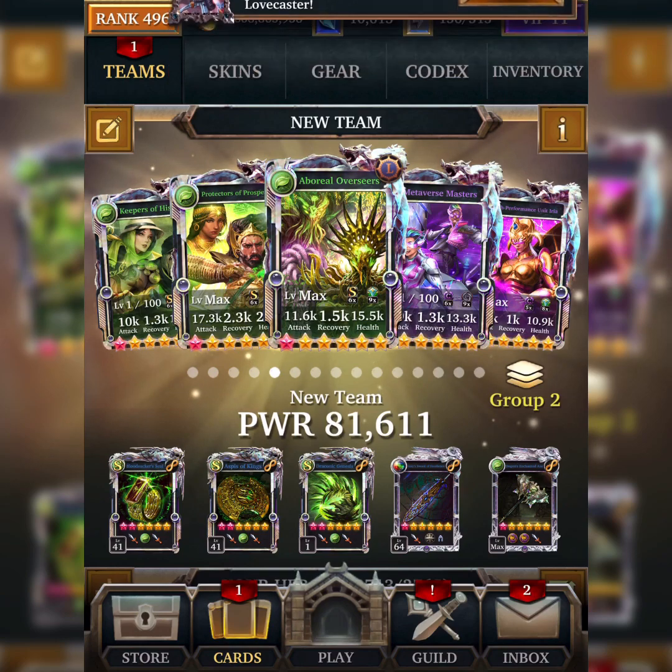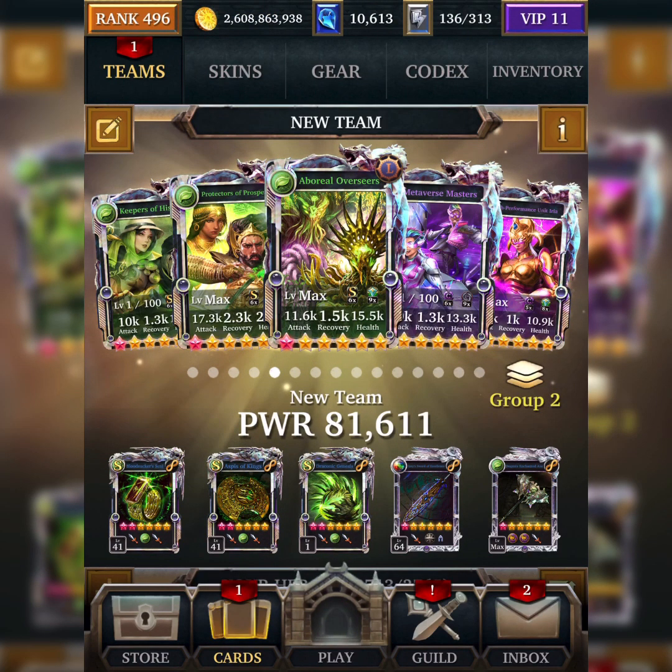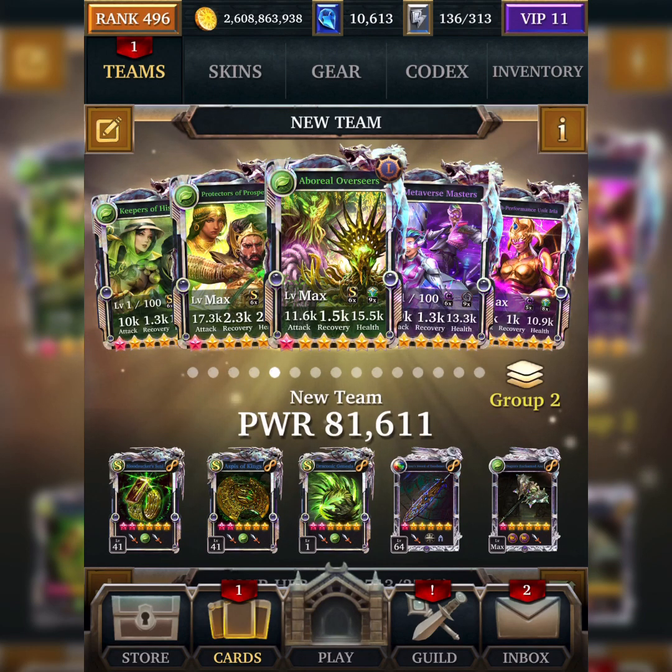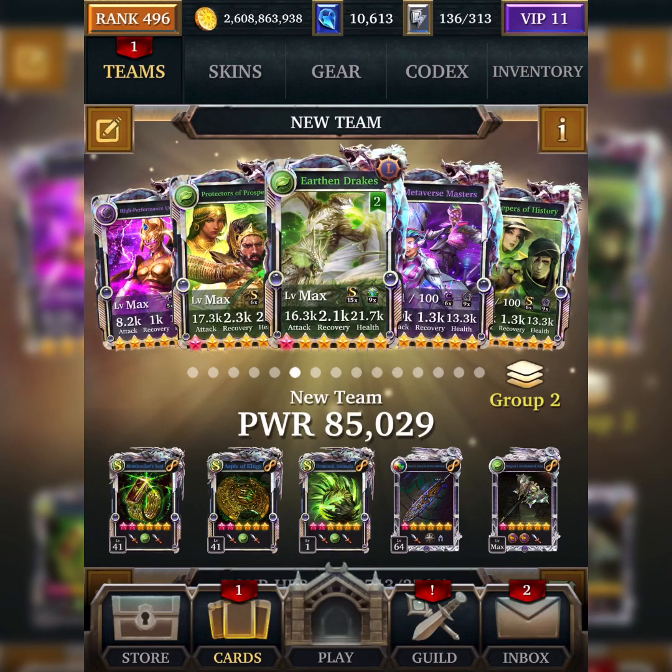The next combination is a non-event combination. This one uses Abaril Overseers as the card giving you the killer skill, with Hard One Gorillas as the main damage dealer, plus Keepers of History and Protectors of Prosperity. Another non-event combination uses Keepers of History, Protectors of Prosperity, Abaril Overseers, Metaverse Master, and High Performance Unit Area. The event combination is similar but uses Earthen Drake as the main damage dealer.